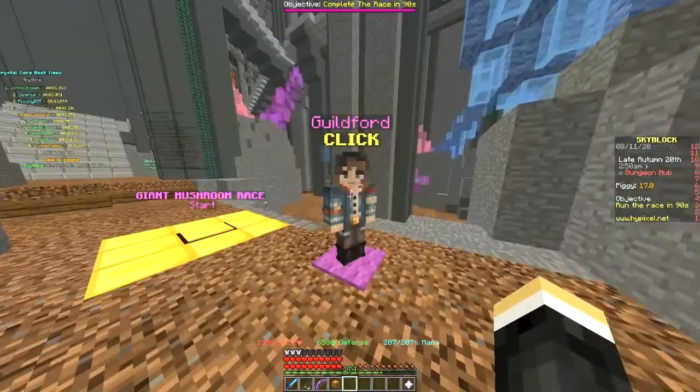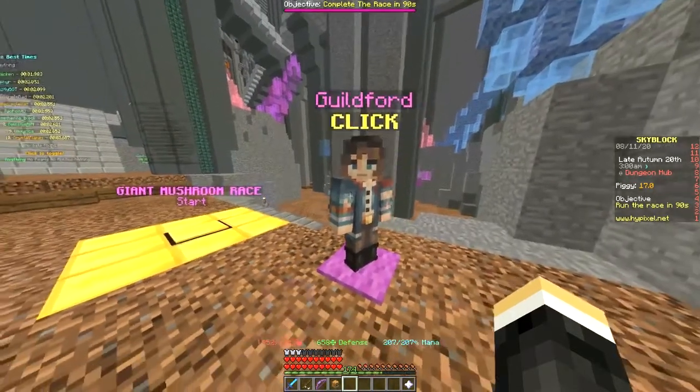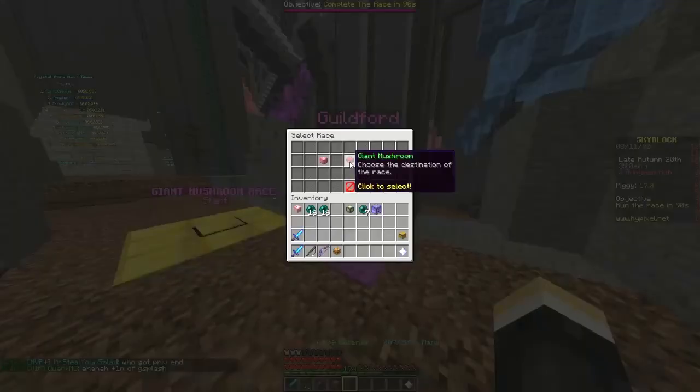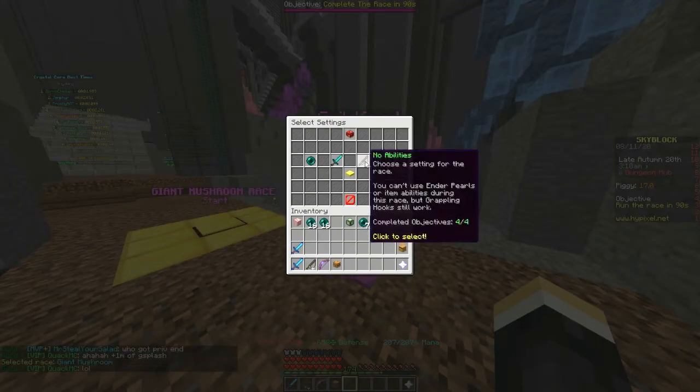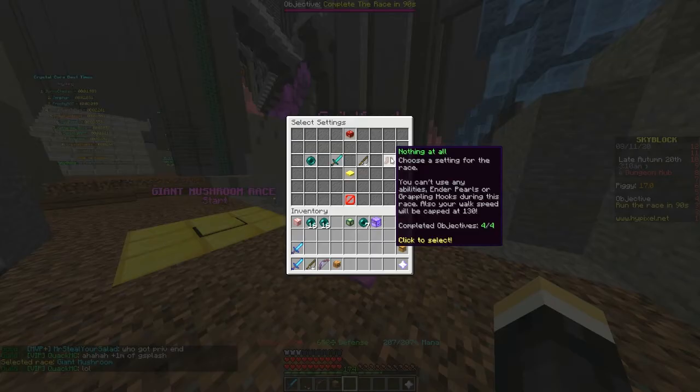I just want to take the route that I just took and talk to Guildford. What you need to do for this race is complete one of the races. I suggest you complete Giant Mushroom, because I think it's the easiest, and we're going to start with nothing at all, just so I can show you the route.